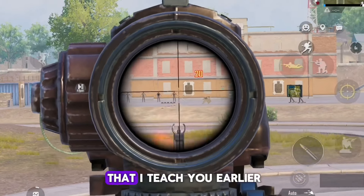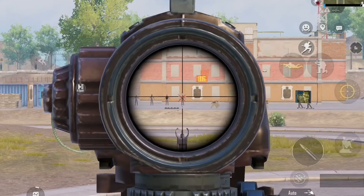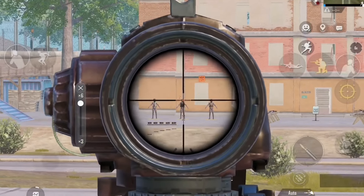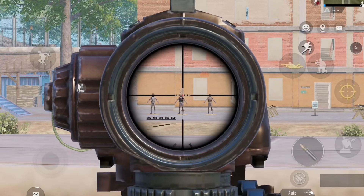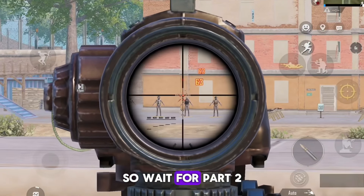Just apply the three things I taught you earlier: prone, burst shots, and compensator. You can see how easily I am able to control recoil at long range with my own sensitivity. Let's also try full 6x in single mode and burst mode. There is a lot more to learn about this gun, so wait for Part 2.